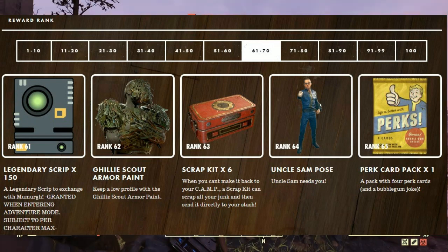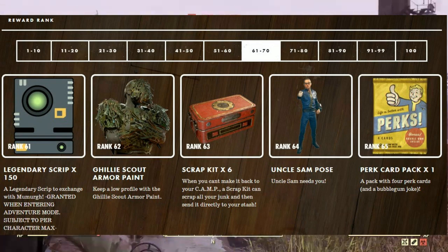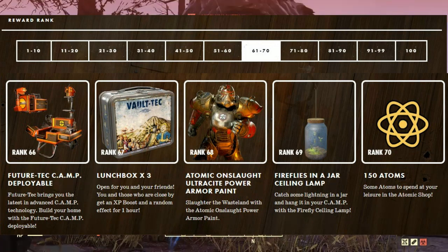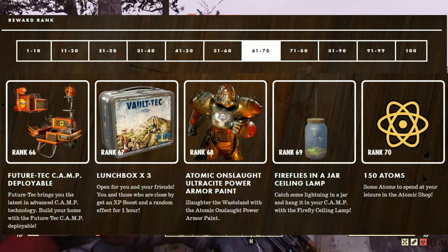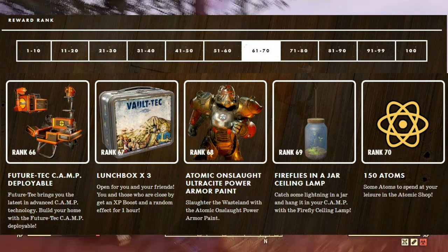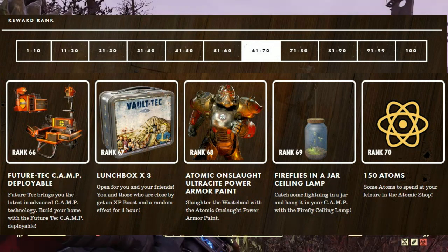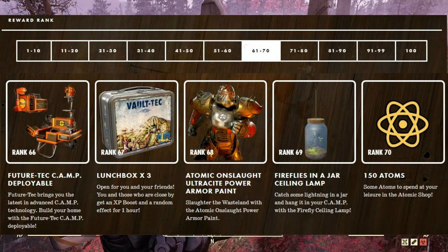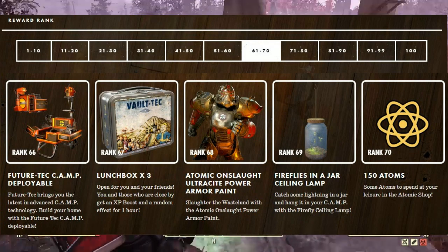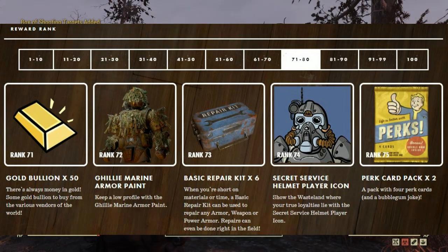At rank 61 we have 150 legendary scripts. At rank 62, the Ghillie scout armor paint. At rank 63, scrap kits — 60 of them. At rank 64, the Uncle Sam pose. At rank 65, one more perk card pack. At rank 66 through 67, the Future Tech camp deployable — a skin for your deployable camp that brings the latest advancement in camp technology. At rank 67, three more lunchboxes. At rank 68, the Atomic Onslaught Ultra Sight power armor paint. At rank 69, the fireflies-in-a-jar ceiling lamp. At rank 70, 150 atoms.